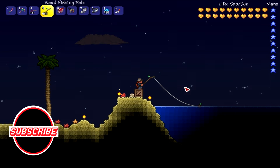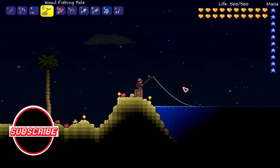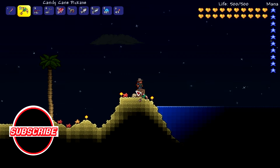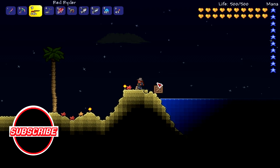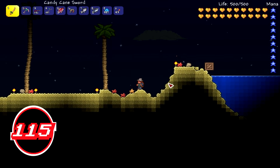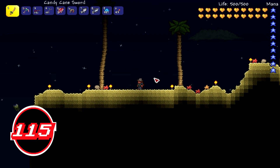In the update info, the wooden fishing pole was added in version 1.2.4. Going over the statistics: the type is a tool, the fishing power is five percent, and the quality is not great — it's really only good when you first start out. As you can see in the video, I do catch a crate, which is something you want to try catching whenever you go fishing.